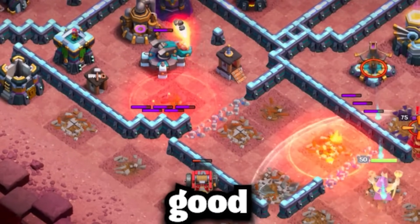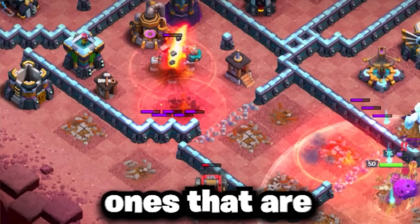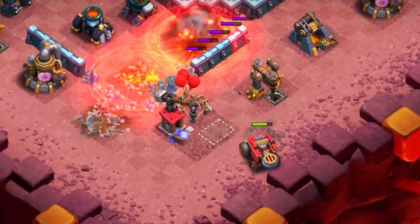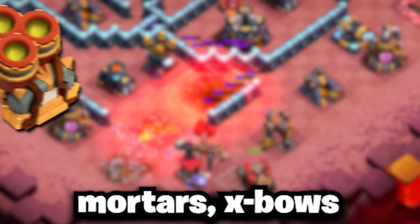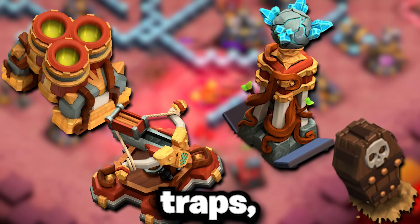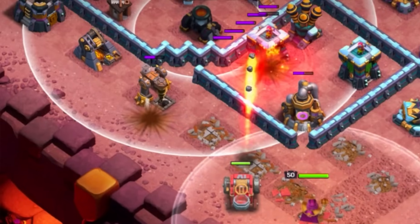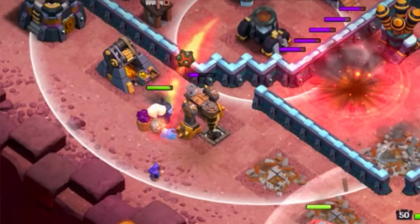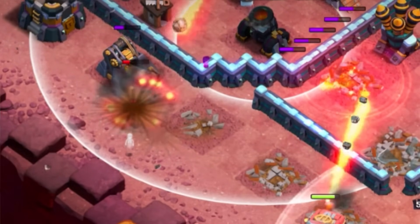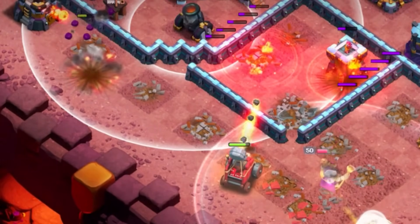The Flame Flinger is mostly good against bases that have wider compartments that are easy to clear, specifically ones that are directly targetable. Keep in mind that you do need to keep this away from Mortars, Scattershots of any mode, and Teslas or even Skeleton Traps, as they are all great ways of countering the Flame Flinger if you're not careful. Use a tank like the Yeti or Barbarian King, or even have the Grand Warden tank for your Flame Flinger, which can alleviate this issue, but it's often better to place the Flame Flinger away from these areas so you don't have to worry.